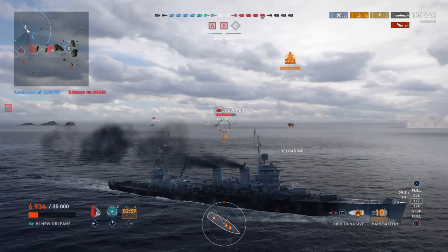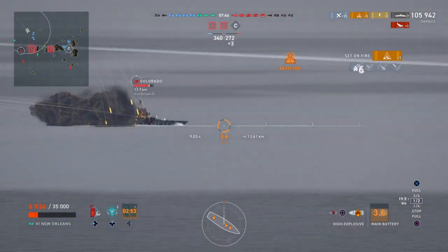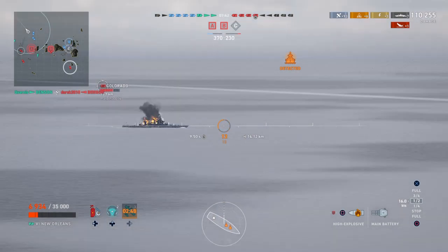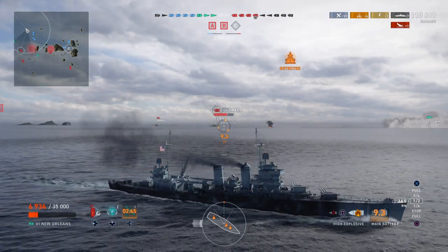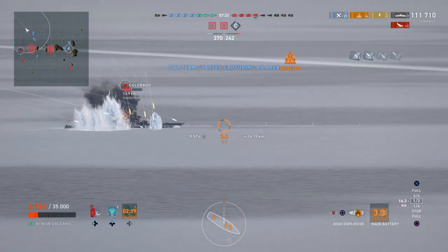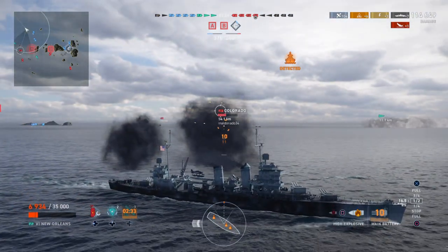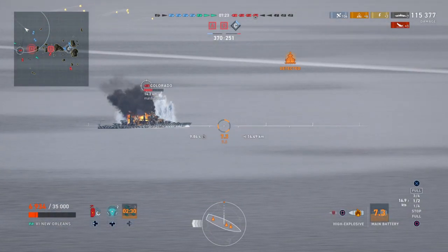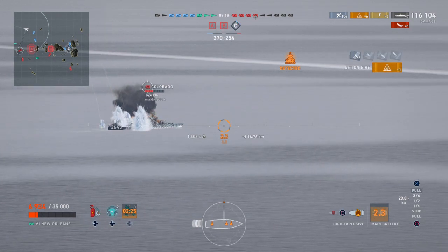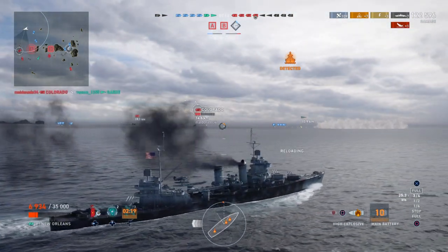Switching back to the Colorado — it looks like I'm just spamming HE, but he is angled so there's absolutely no point firing AP; it's all going to bounce off the side of his ship. We're kiting away, angled, giving us the option to use all our guns. He is turning and beginning to run away, so we're just trying to get a final fire. That's two fires going on the Colorado.